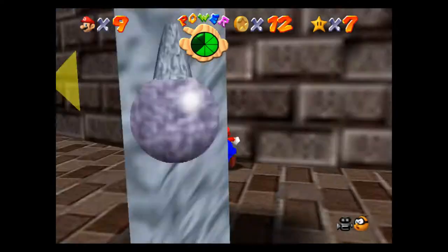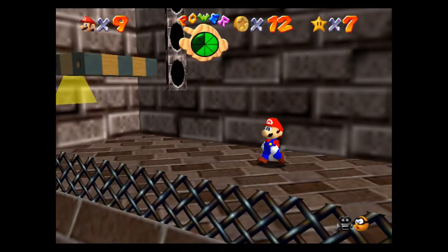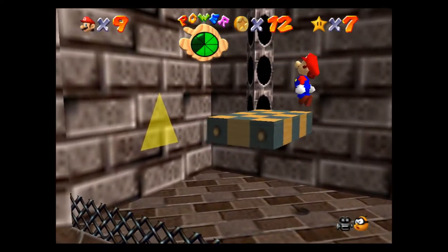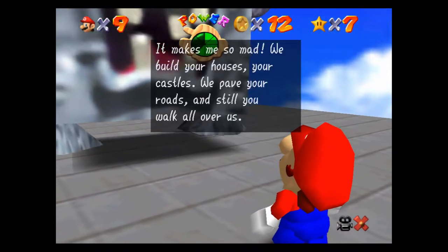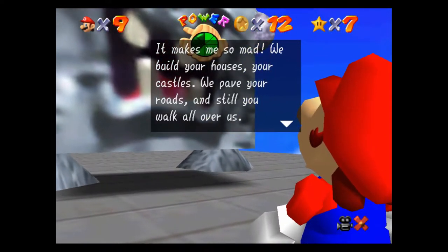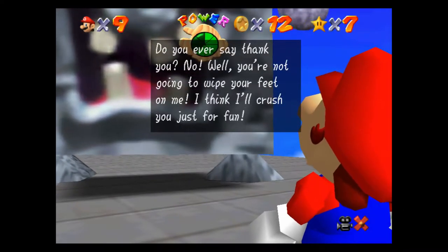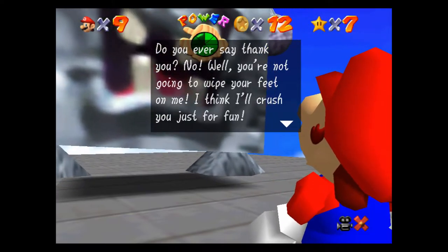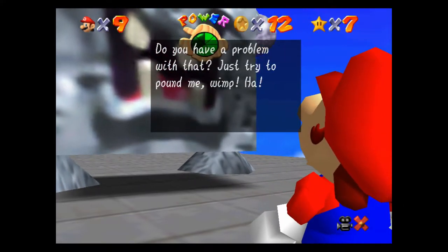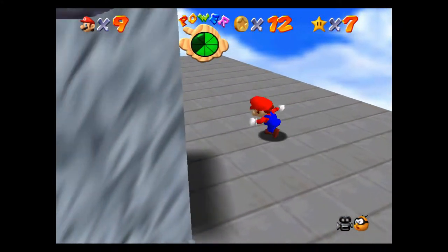Okay, it seems to be working pretty good now. We're going to run all the way to the top and bust this dude in the chops to grab the power star. He's got a star on his back that we have to butt stomp. The boss yells: 'We build your houses, your castles, we pave your roads, and you still walk all over us! You're not going to wipe your feet on me — I'll crush you just for fun!'